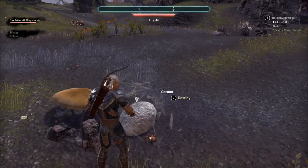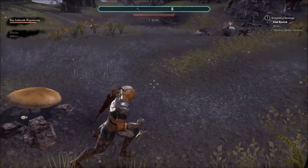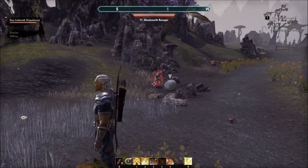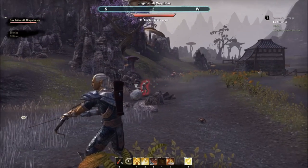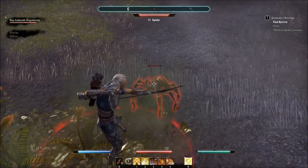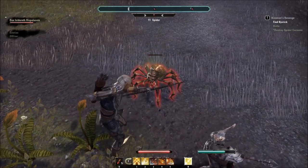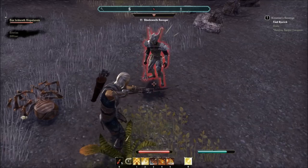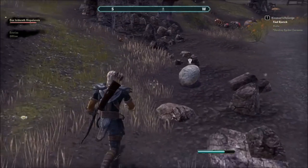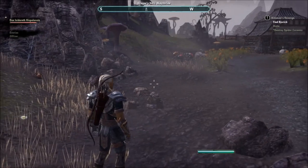We're having to do a breathless little fight. It says destroy spider cocoons. It doesn't tell me how many. Do I have to get the lot? Come on! Destroy! Yes! Destroy is working!